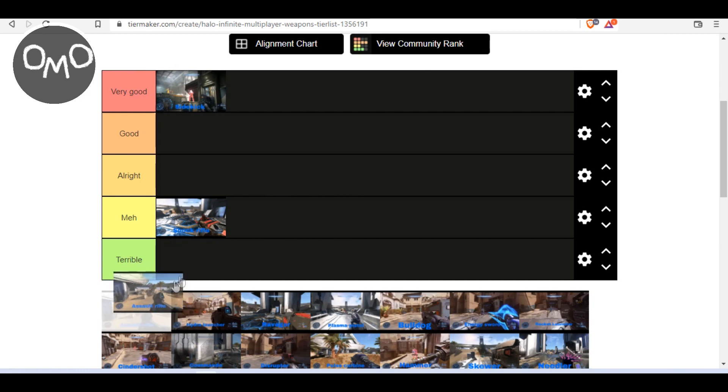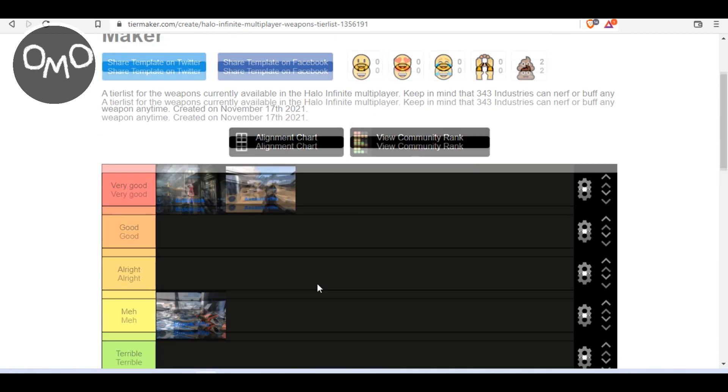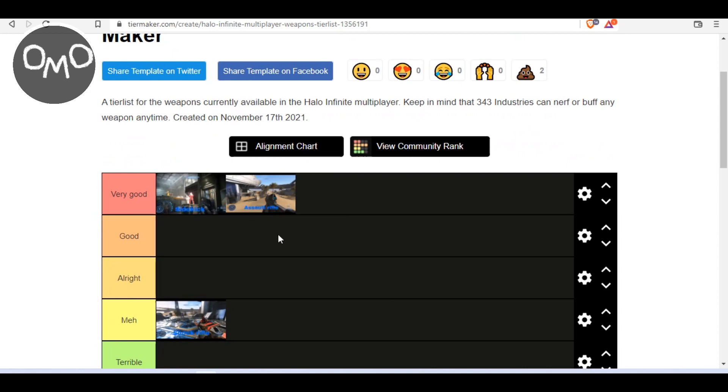So now we have the Assault Rifle. The Assault Rifle is definitely going to go up on the top here as well, just because, like the Sidekick, it's one of the default weapons. It's pretty easy to use, and it's very easy to get kills with. I find it a lot easier to get kills with the Sidekick and Assault Rifle than any of the other guns. You don't really need to pick up anything else — anything else you pick up is usually just for challenges or because you might actually like using those guns. The Assault Rifle is the most iconic weapon of Halo, basically, and I really do like it. It's pretty strong too — some people have said it's too strong.